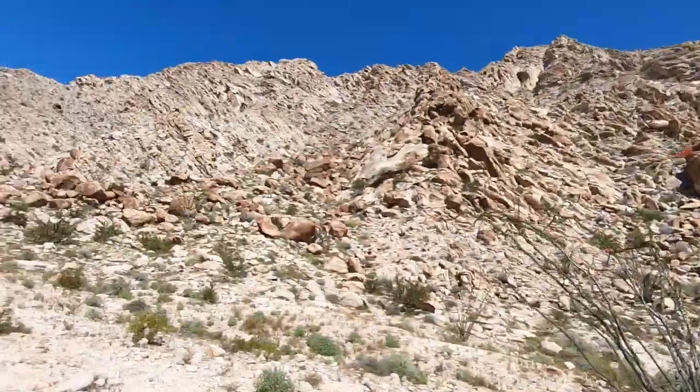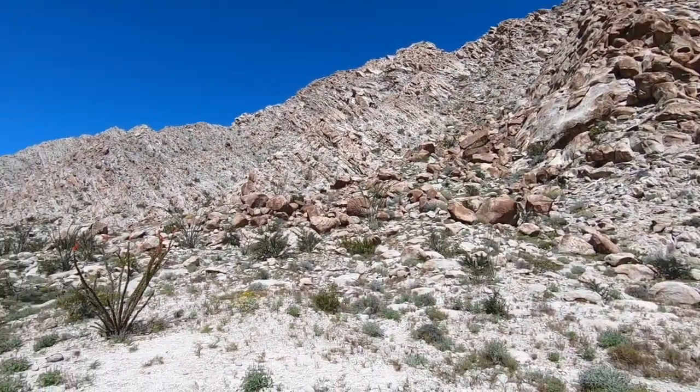Somewhere up in these mountains, in one of the thousand caves, is supposedly a wagon full of Winchester rifles. Some individuals were going to take wagons full of rifles to the revolutionaries in Mexico. One of the wagons broke down, so they couldn't fix it. They took the rifles and hid them in one of these caves. They took the additional wagon trains to Mexico, but were foiled by the federales, who captured them, so no one ever came back to get the additional rifles.